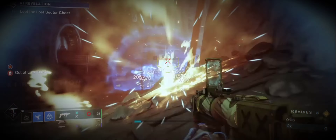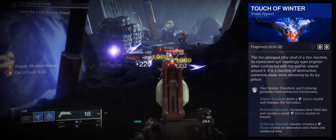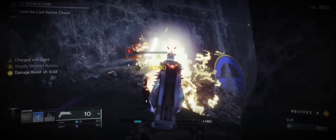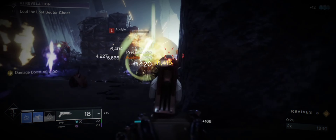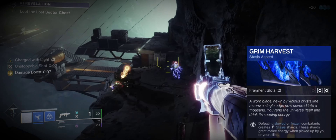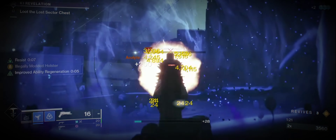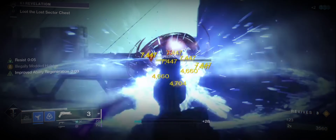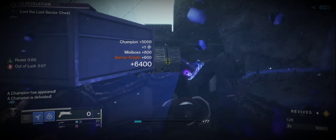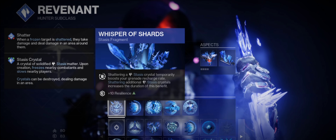Our first aspect is Touch of Winter, which enhances our Duskfield grenades making them much more effective when freezing, and adds a stasis crystal in the center. Then we have Grim Harvest — this creates stasis shards whenever we kill a slowed or frozen target, giving us melee energy back. Paired with the Elemental Shards mod, it plays into our combat mods and buffs our entire build.